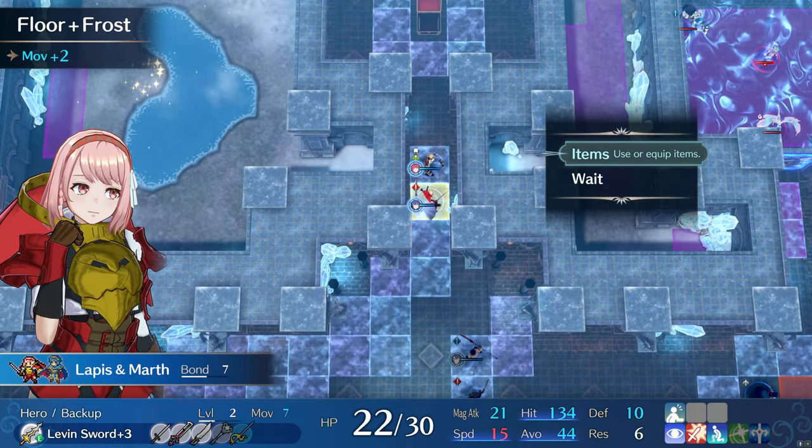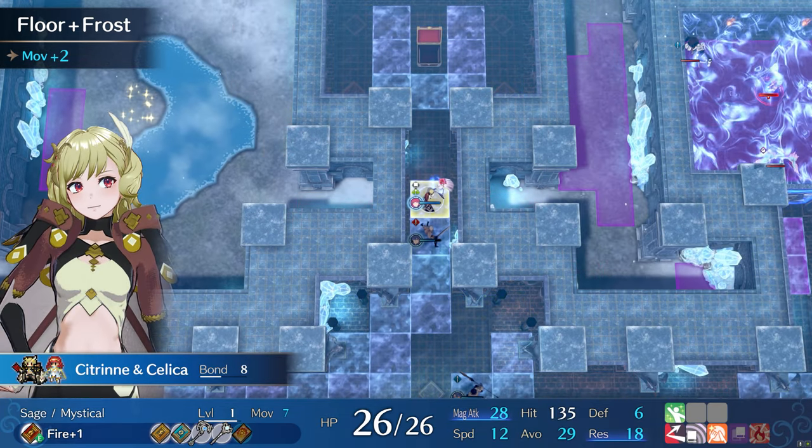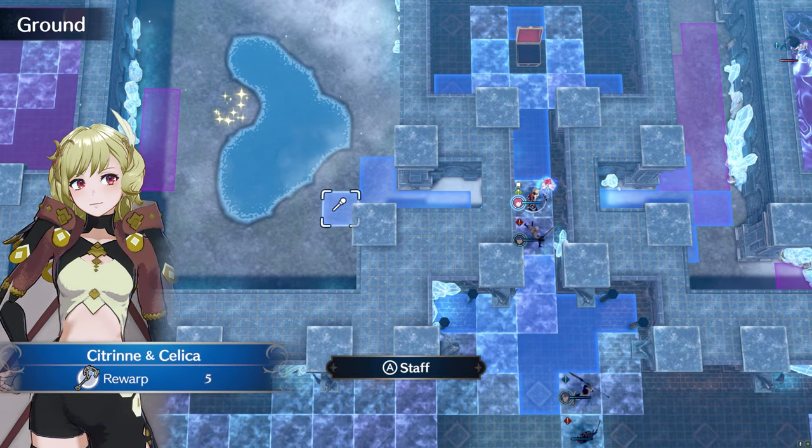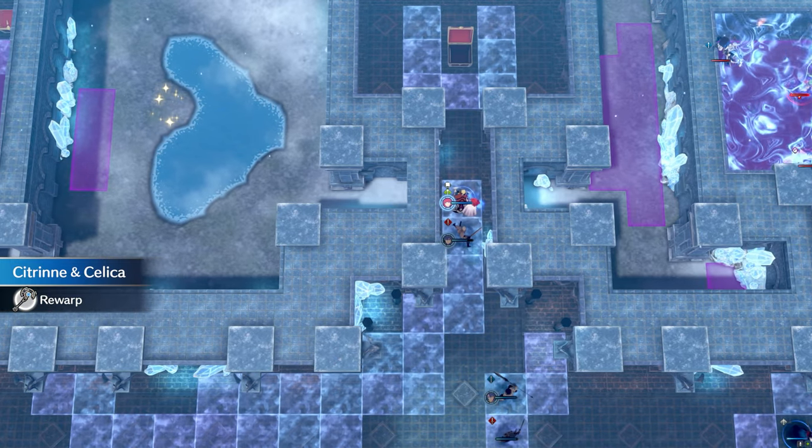Don't forget to use the re-warp staff to get to the shiny ground on the top left of the map. It contains a silver card, which will give you a permanent discount on all store items.